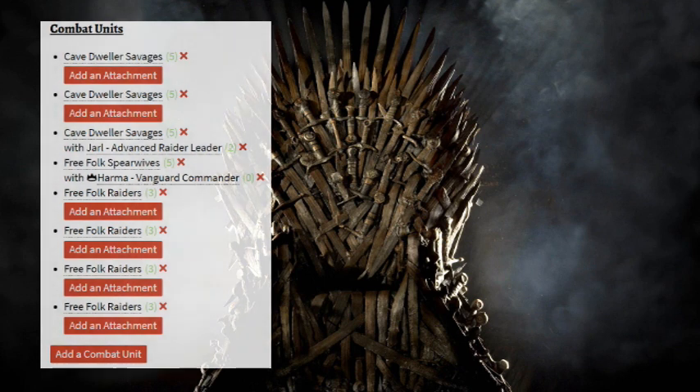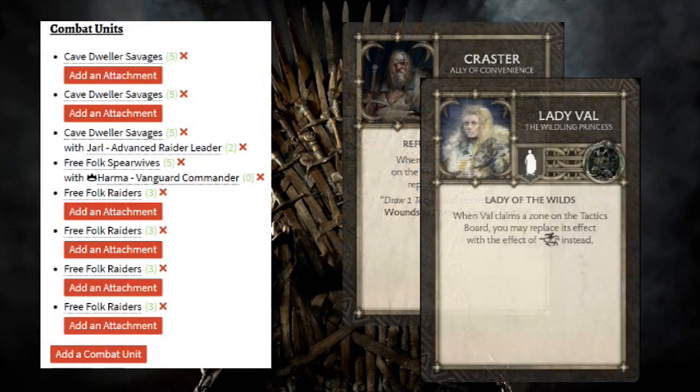For my Free Folk list, I decided to take Harma as my commander. This is essentially the list from the tactics video I did, but I shifted one thing: I removed the Followers of Bone because on paper they just don't seem good with her, and replaced them with another unit of Cave Dweller Savages, and ended up adding Jarl to the list, just to see how it pans out.